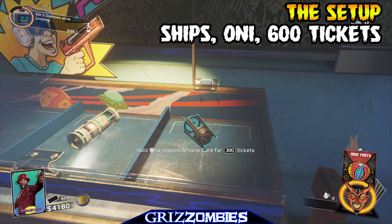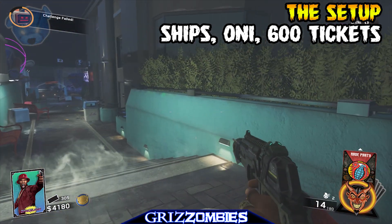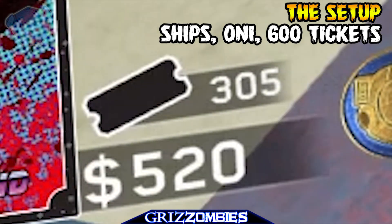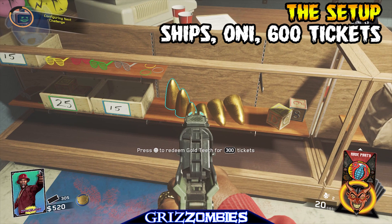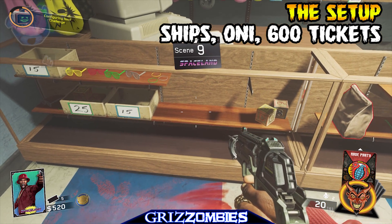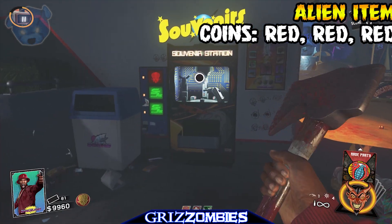Now we're going to need to get an Arcane Core — it costs 300 tickets. I always buy the Oni; this thing lasts me until like round 20, no joke. I don't even have to pack-a-punch it. I said 600 tickets because the next 300 we're going to spend is in the Arcade — we're actually going to buy the Gold Teeth on the left side, and we'll use that later on. I usually buy those at the same time.